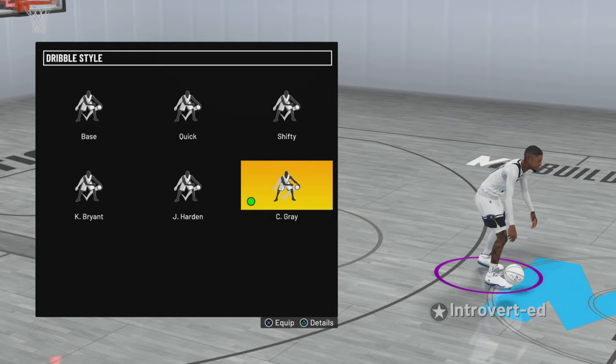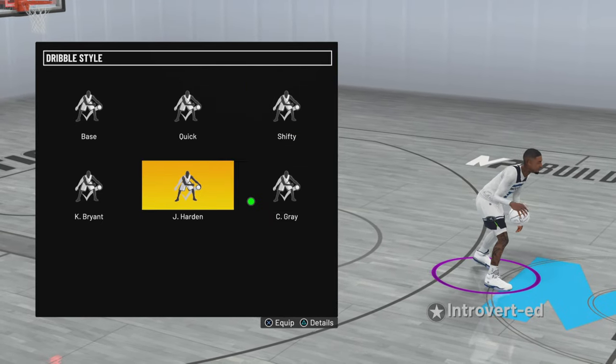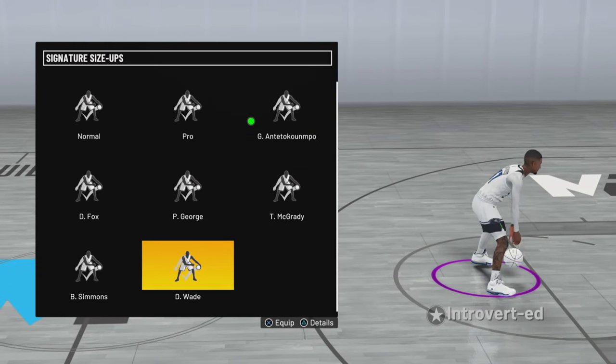Here go the dribble moves I'll be using — I switch between all of these. Not Kobe, I don't use Kobe, but I switch between these four depending on how I'm feeling. For my size-ups I switch between T-Mac, Giannis, and D-Wade.